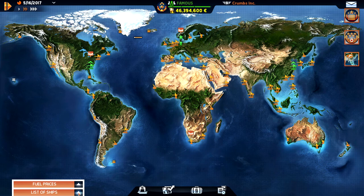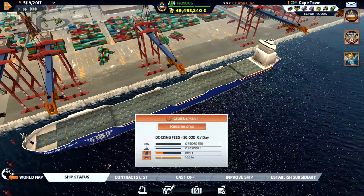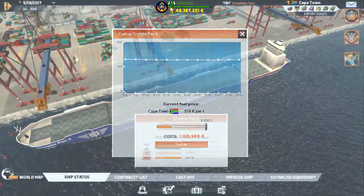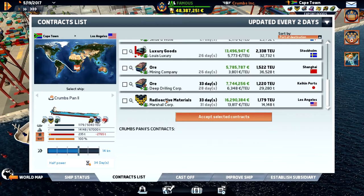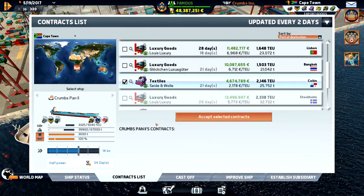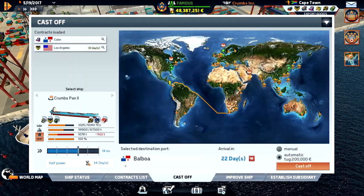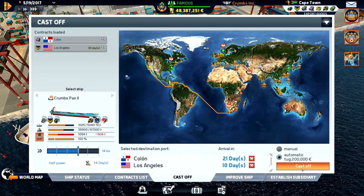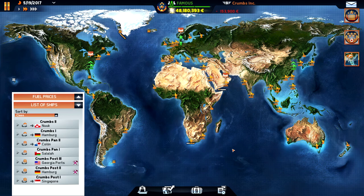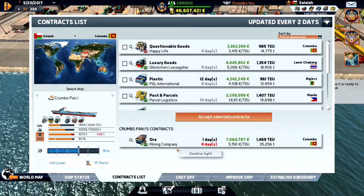Now we just have to wait a bit — we have a couple of ships in port being repaired. Let's unpause and go to Cape Town. We'll probably need to refuel — 500, that's okay. Let's find a contract to go to Los Angeles, and Colon on the way. Let's do that. Cast off — 33 days, we'll be there in 31.